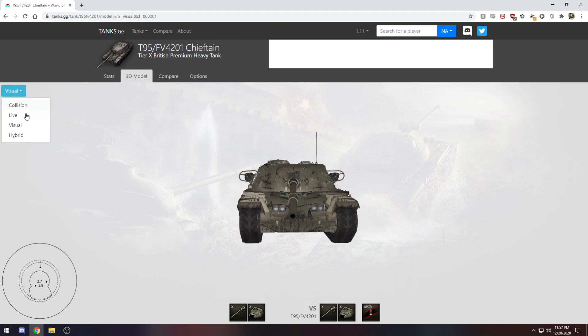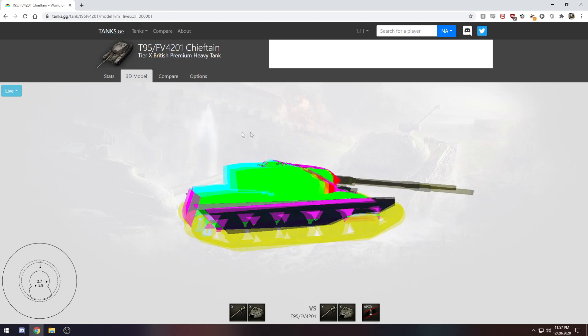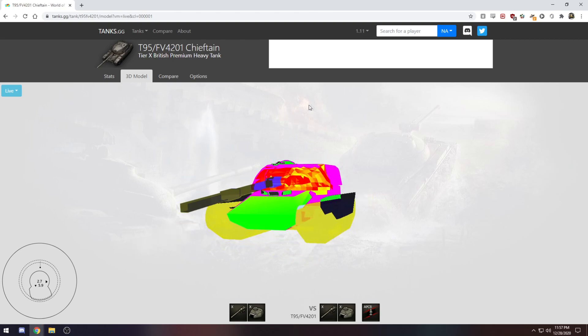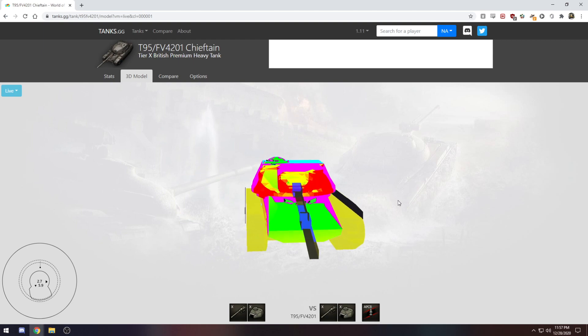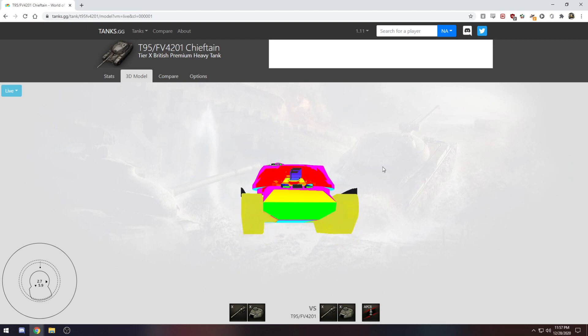Getting to the side or rear makes it less impenetrable, and if he's playing poorly you can pen. But generally speaking if it's hull-down you kind of lose. What do you do about it? Go around, shoot HE at it — there's not a lot of good ways to deal with one of these things if they're looking at you like this.